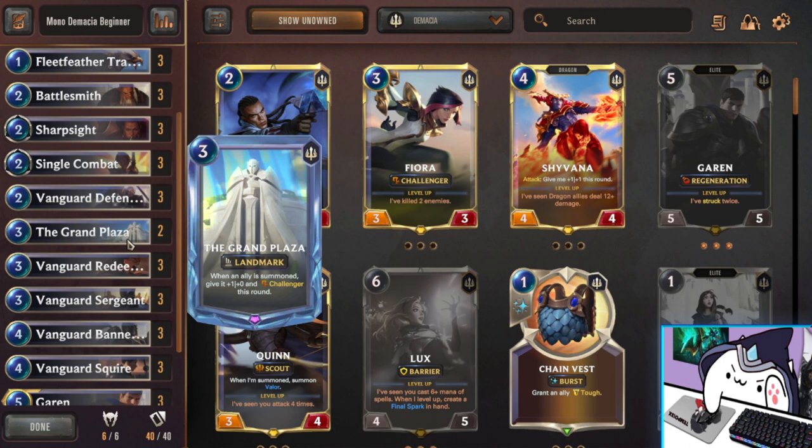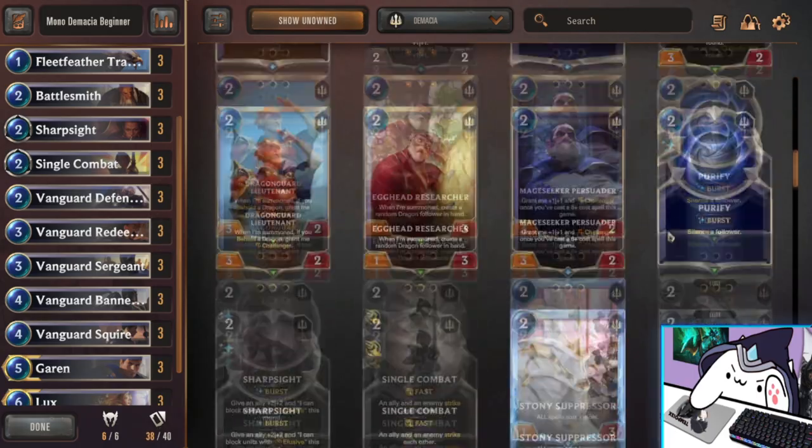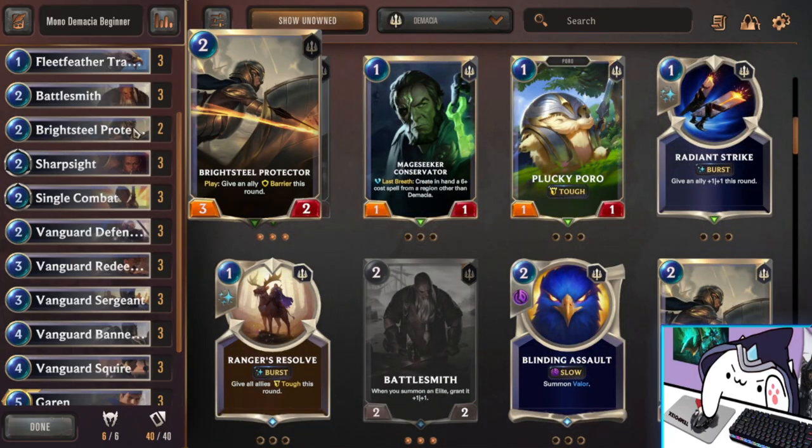Next I have Grand Plaza. This is an Epic card, so it's not going to be in the final version of this deck, but I wanted to talk about it — it's going to be very powerful, and I recommend crafting this right away. This helps Jarvan so much, and it helps with striking synergy, getting out multiple units, getting Challenger. It's basically like the Penitent effect but on a Landmark, so it's a permanent effect. You only want to run it at two because it recently got nerfed. For now, if you don't have the Epic Wild Card to spend on Grand Plaza, it is okay to replace it with a unit like Bright Steel Protector, just to give allies some barrier and some protection.